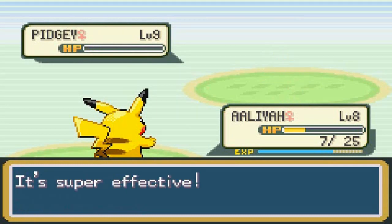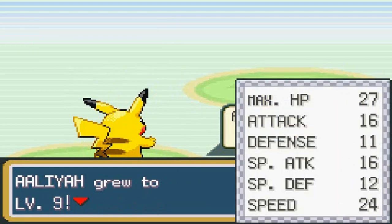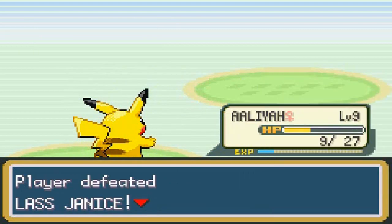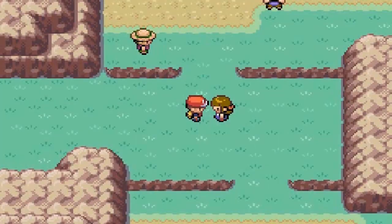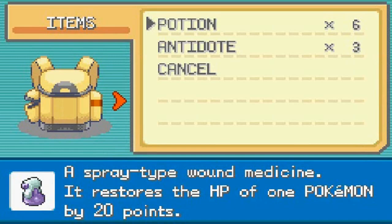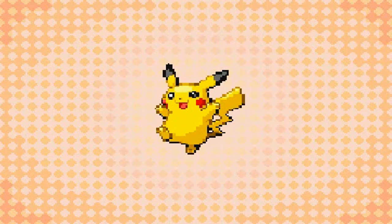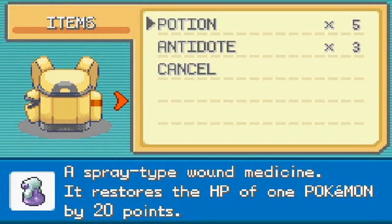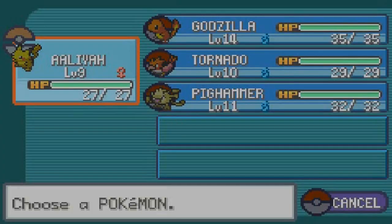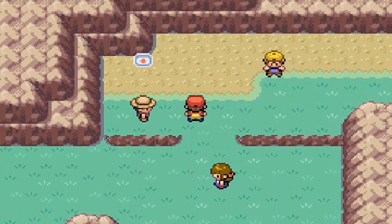Pidgey is out! Pikachu kicking some butt and grows to level 9. We defeat the trainer and she's like 'you're mean' — we just battled you. First things first, make sure to be well equipped so you don't have to go back and forth to the Pokemon Center. Let's switch it up and start off with Pidgeot first.